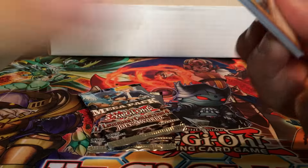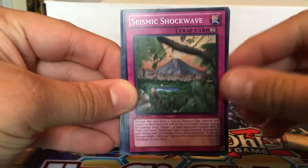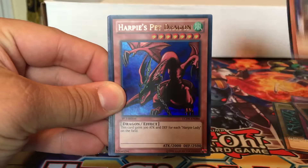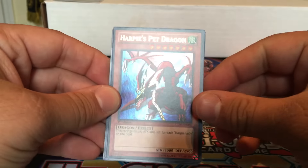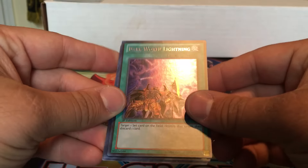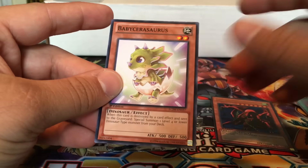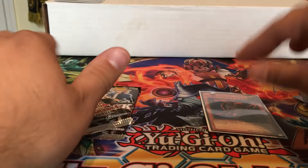Gonna open it from the bottom. Let's go ahead and see what we got — Ancient Tool, not bad. Seismic Shockwave, Gravekeeper's Vassal, a rare. Gravekeeper's Visionary, ultra rare. Harpy's Pet Dragon — that's always a good pull even if it's not worth too much. Secret rare Dark World Lightning. Call of the Mummy, Despair from the Dark, and Baby Tirrasaurus — not great. Harpy's Pet Dragon at one point was a very expensive card. Pretty cool, I guess I'm on my way to getting all the Harpy stuff.